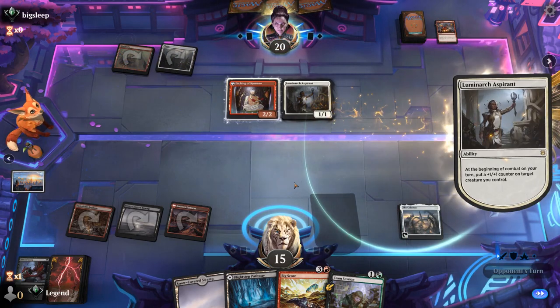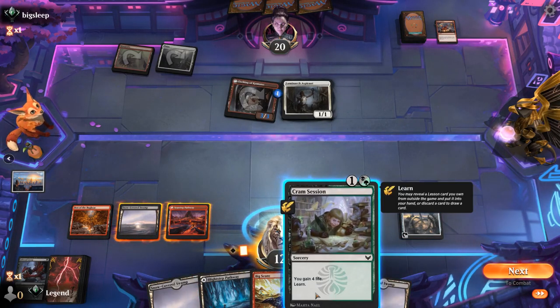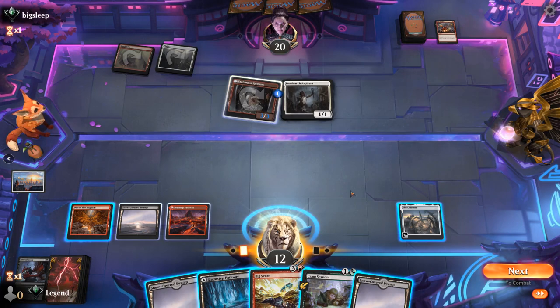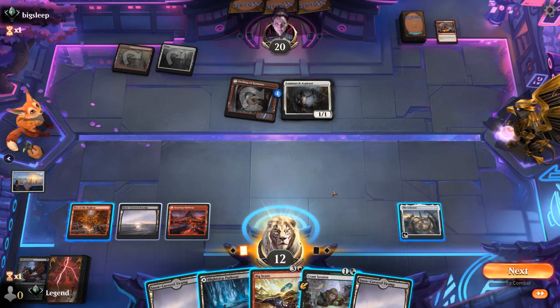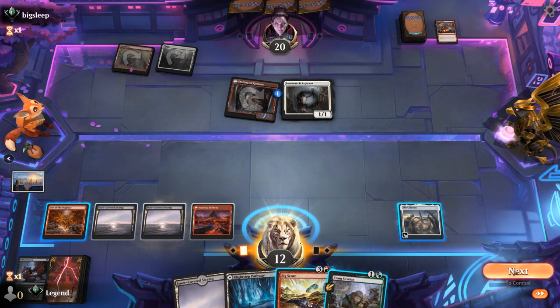Luminarch pumps the Etching, take three. Now we could Cramp Session for the Pest Summoning to make some chump blockers. Although with Etching, I don't think we gain any life off the pests dying, so it's only kind of a speed bump here. Whereas we might want to find actual removal for Etching instead. It's mostly instant speed removal we could draw, so might as well pass and loot with Celestus.